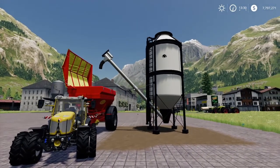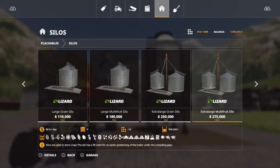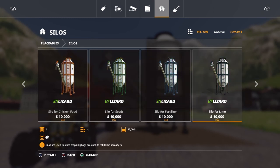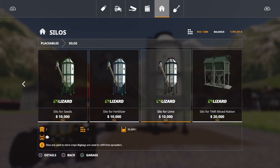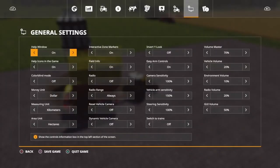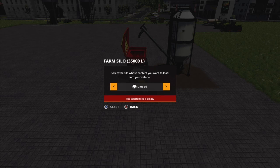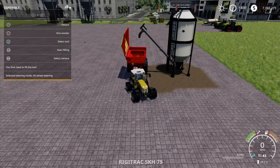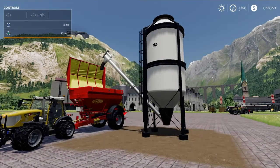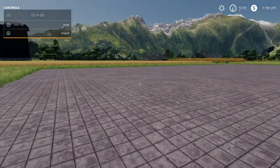So the first one here is the Lizard Placeable Silo, which you will find under placeables and silos. These are 10,000 to buy. There are different products you can have within it, and that's this one - a silo for lime. It doesn't say how much it's going to charge you. We can start filling, but the selected silo is empty. So this one you need to fill up first. Good to know - so don't buy this one for sure.